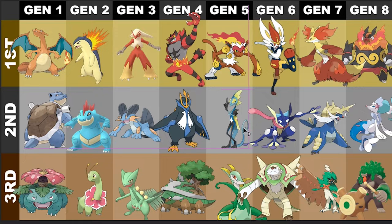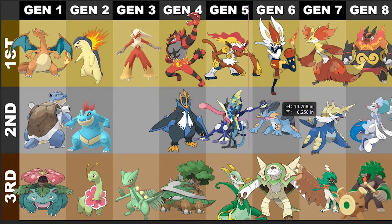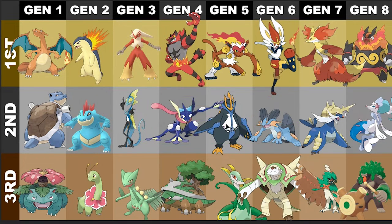For Gen 6, I like Chesnaught the least. I get it — kind of like a lumberjack, kind of like a hermit, uses his shields to protect people. It's cool, just not my favorite looking Pokemon. Second place has gotta be Delphox — Fire-Psychic is a super unique type, I like that, it's pretty cool. But the Harry Potter fox is not what I'm into.